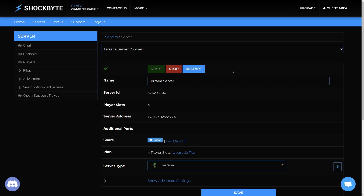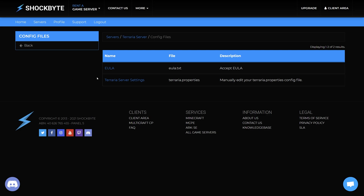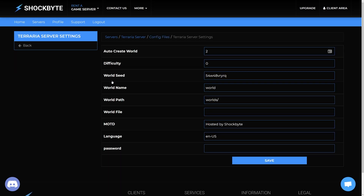To set a server password, first head to the control panel of the server you want to add one for. Then stop the server to prevent any interference when editing files. From the server homepage, navigate to Files, then Config Files, and select Terraria server settings.